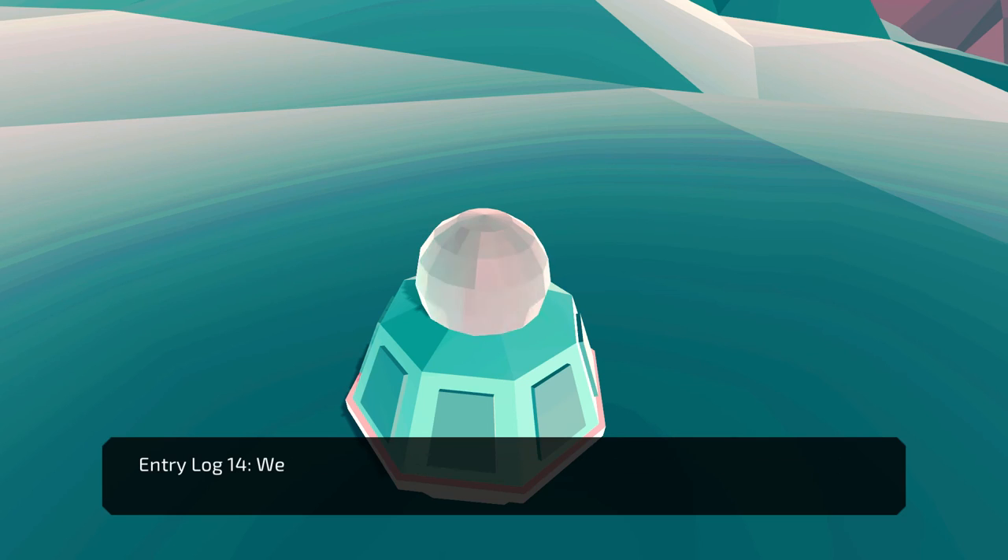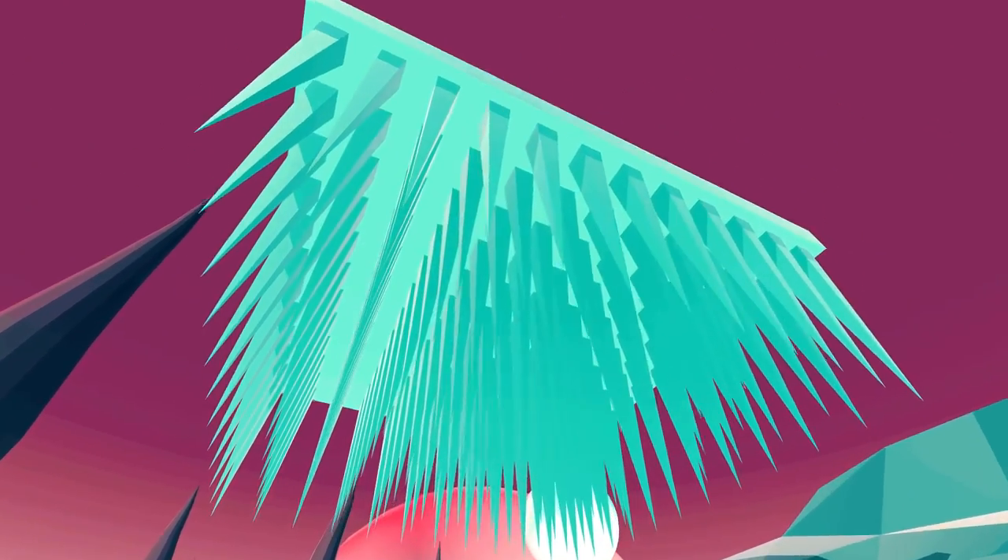Entry log: Many of the corrupted entities we've encountered are hostile. We have suffered mass casualties. We're evacuating and awaiting all personnel from the planet. That's not good. Well, let's go in anyway.